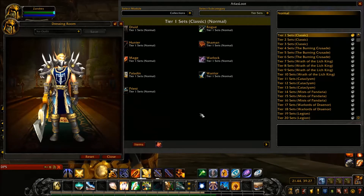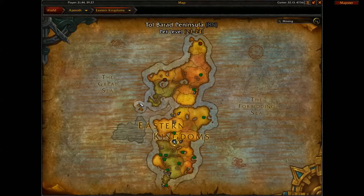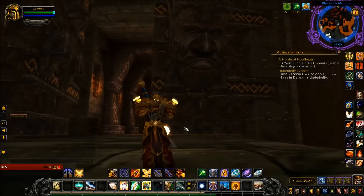Now that you've seen all the Tier 1 sets, let me show you where Tier 1 is — it's inside Blackrock Mountain. The quickest way to get there as an Alliance character is super easy. We're here at the Burning Steppes, which is right here. If we click on Stormwind, Stormwind Keep is right over here, and just beyond it you can see Blackrock Mountain.